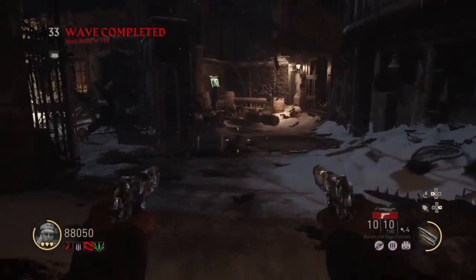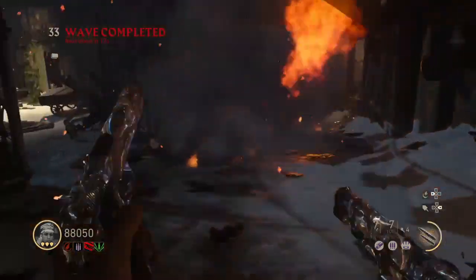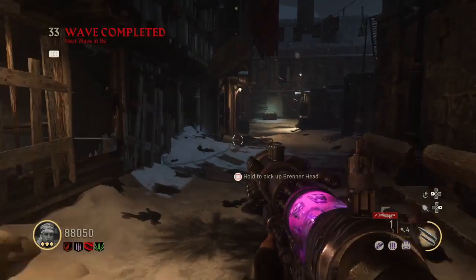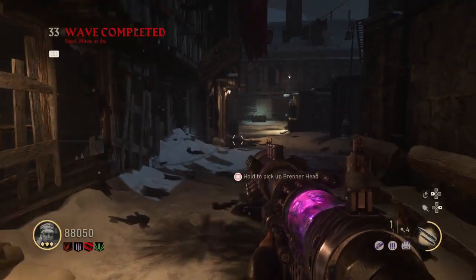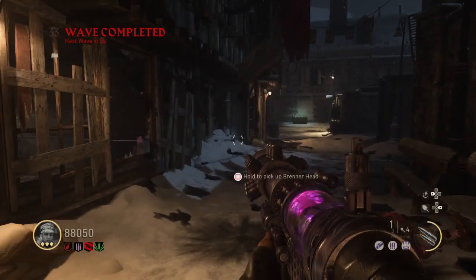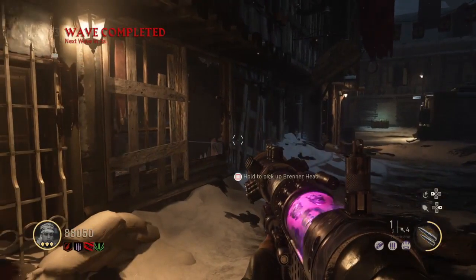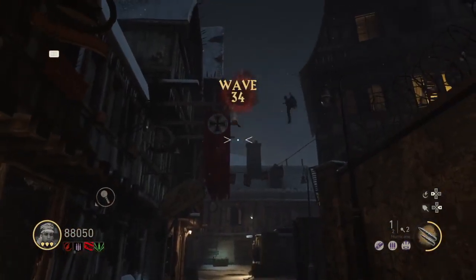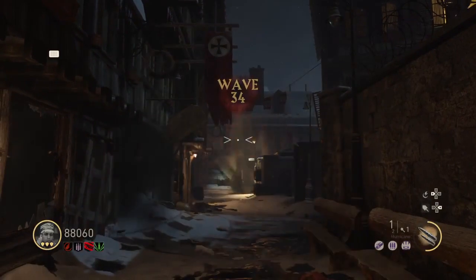When you spawn in, all you have to do is get a bunch of kills to open the bunker door, turn on the power — just all the basic stuff you normally do every game. Keep in mind this is on Final Reich, not Grossenhaus. Once you've opened up the bunker and turned on the power, get the two doors — one to the morgue, one to the laboratory — and turn on the power from there.